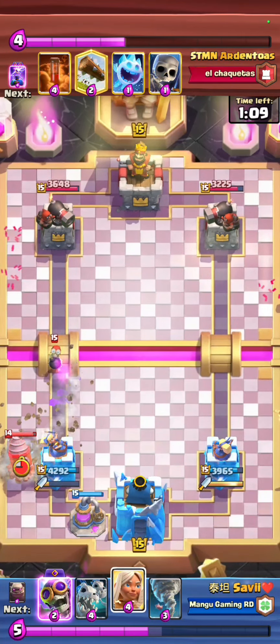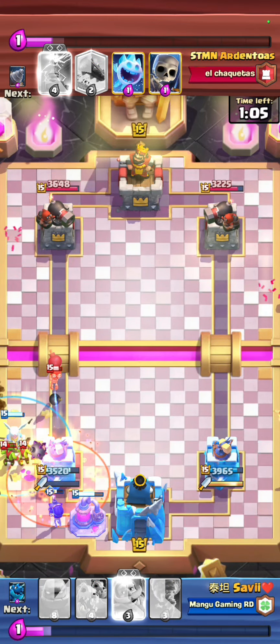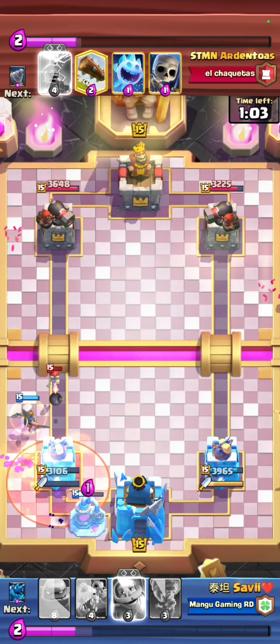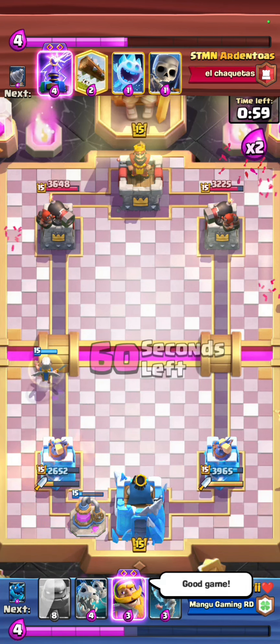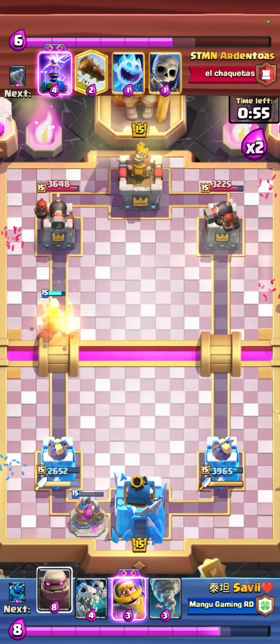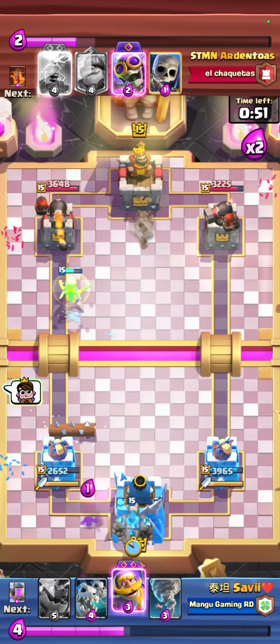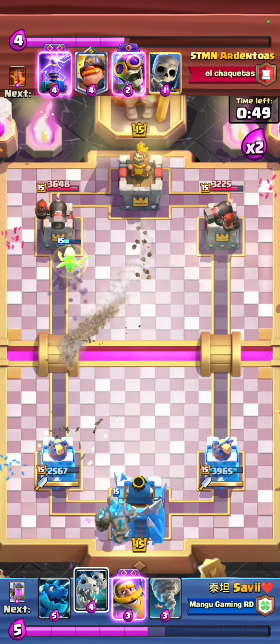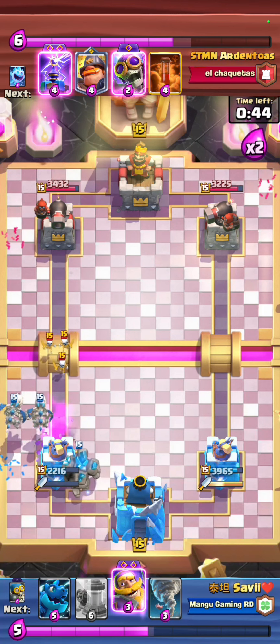Look at this — a counter-attack Drill is coming. We need the Evil Bomber. The Poison is on the tower, on the Bomber, on the Pump, on everything. GG — it shows that he's going to accept losing. I told you this is a really hard counter matchup. Imagine you're going to play against a good player like Ardentos.